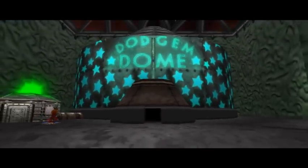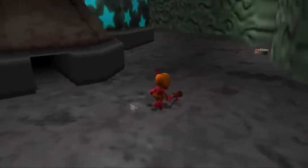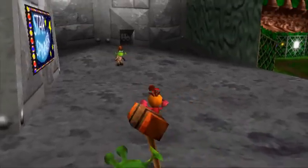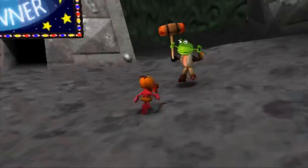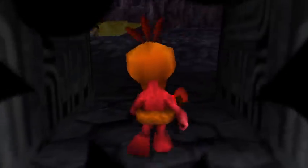Yeah, this is actually where you've got to take the van, because even though we opened up the Dajim Dome, we can't really do anything there yet — you've got to pay for the ride first. And we've got to head in here as well, because we've got to activate the Star Spinner, which is going to unlock another Jiggy for us.